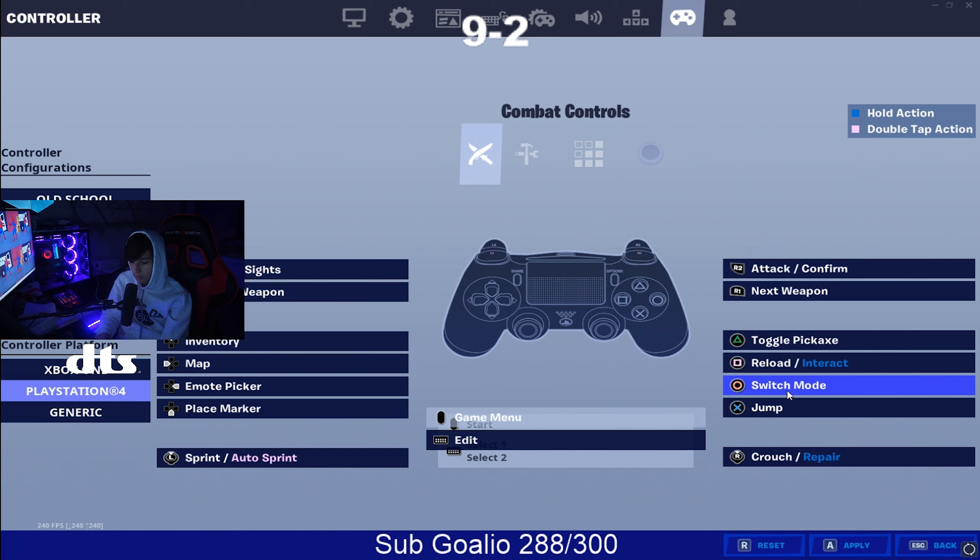Get yourself a PS4 controller or a Scuf — invest in your setup. The more you invest, the more you're going to take from the experience of being a gamer. If you want to go pro, take it pro. Investing in your setup is like investing in a hobby right now. Gaming is huge — other sports were small when they first started, and gaming has blown up massively.